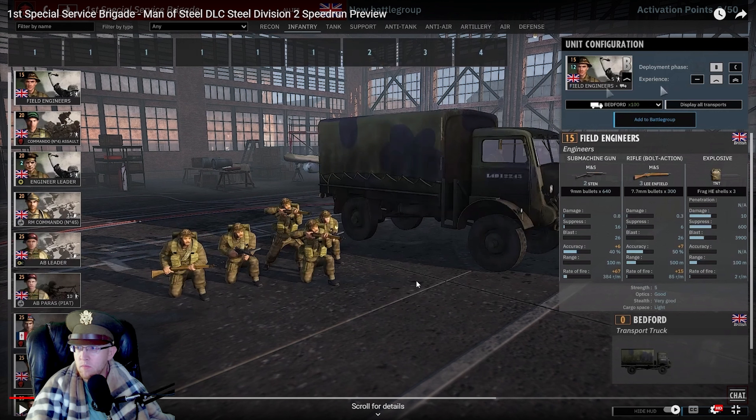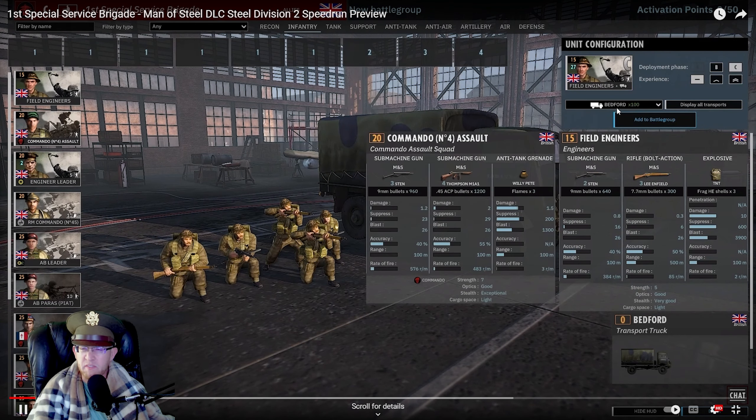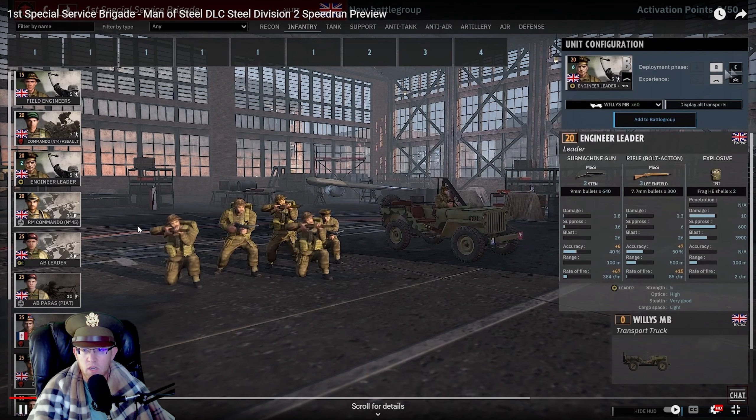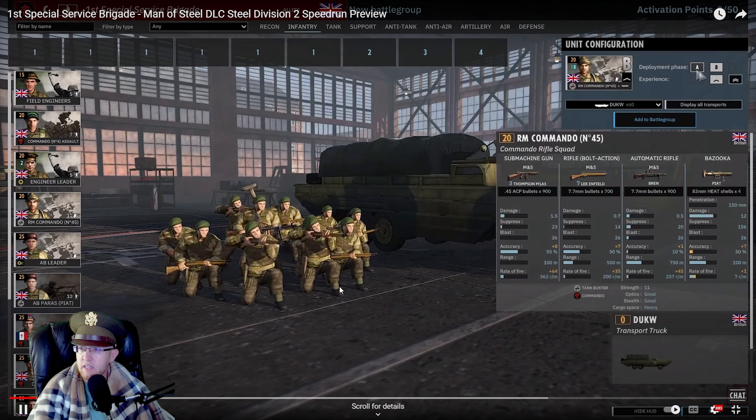Now we got field engineers - these are normal, although they are phase-locked to phase B. So that's pretty big - you can't bring them in phase A, but I think a lot of times you actually want these guys in phase B. You get 18 of them unvetted, so they can be really quite good. Then we have the Bedford commando assault unit - three Stens, four Thompsons, and a Willie Pete flame grenade. That's not AT, it's Willie Pete flames. Commando unit, so this should be really quite deadly. This thing should shred because this is essentially a Molotov but you get three of them, so that's really good. And four Thompsons is always good.